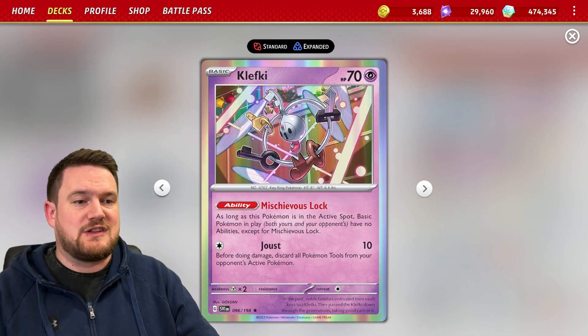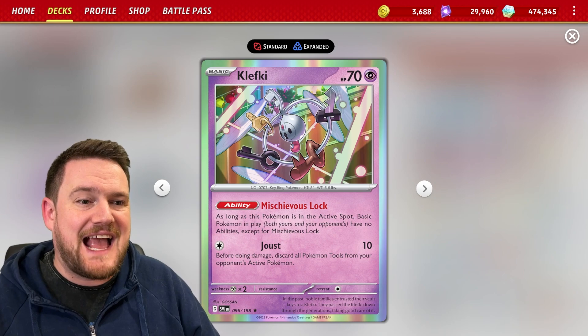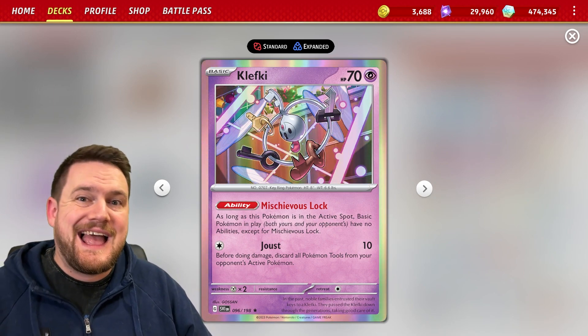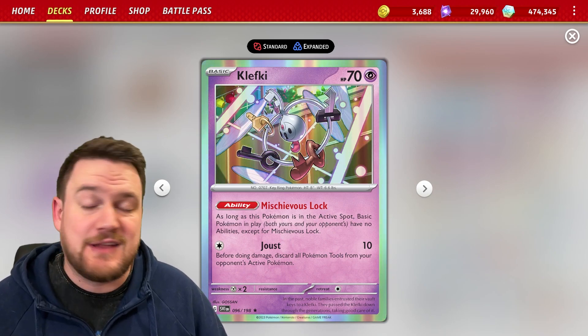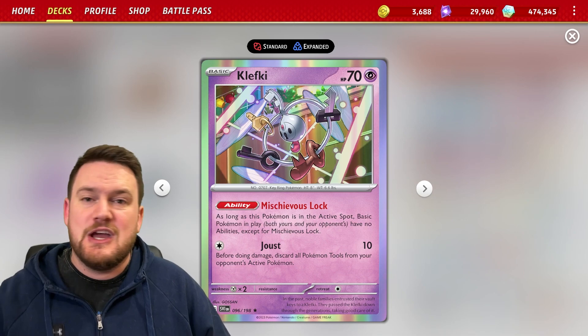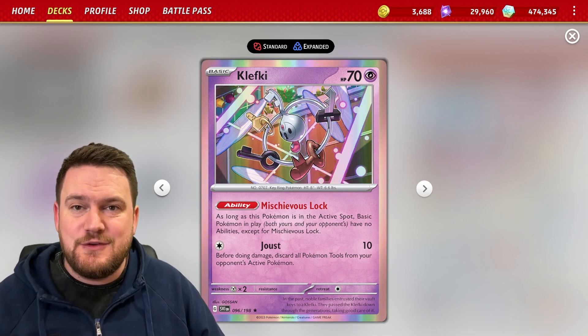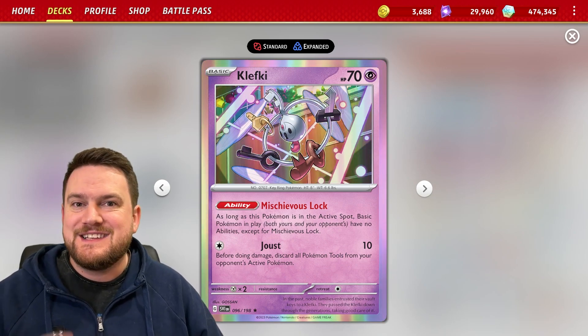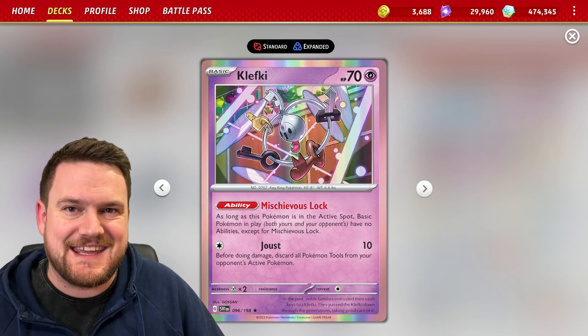We also have Klefki with Mischievous Lock. When this Pokemon's in the active, no basic Pokemon in play — both yours and your opponents — have abilities, which means decks like Lost Box, which rely on those single-prized Pokemon in the early game using their abilities to draw cards, can't use them. A very useful card that can hopefully give you enough time to set up your Alakazam and start attacking.